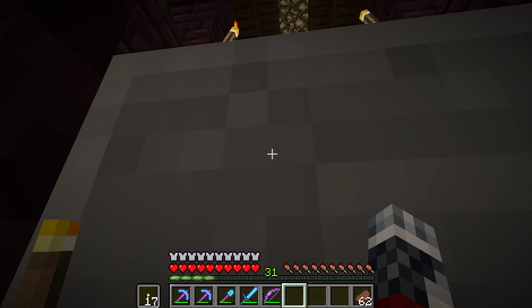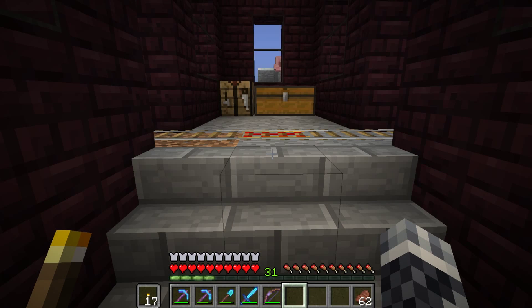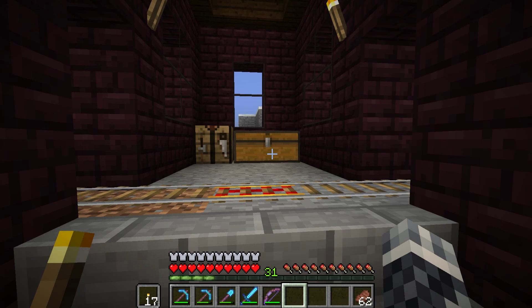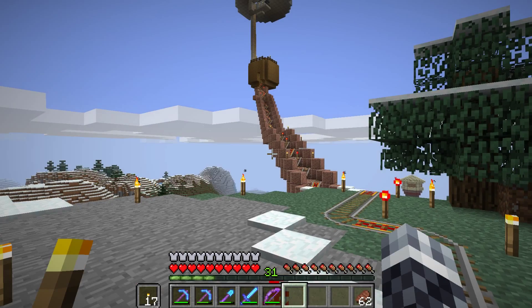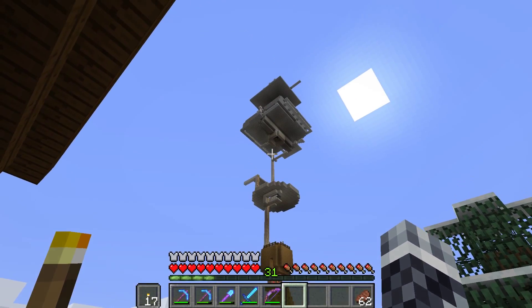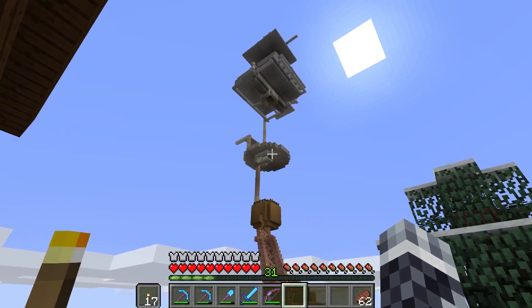There will be a secret passageway down here — it's not secret yet, but it will be in the final design — that leads back to our base. Here's where that secret tunnel comes out, and this is inside our base. This area will be a mushroom farm.